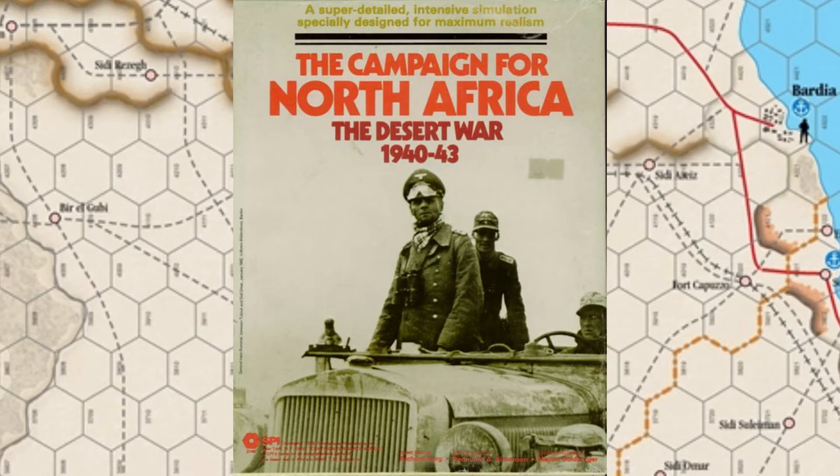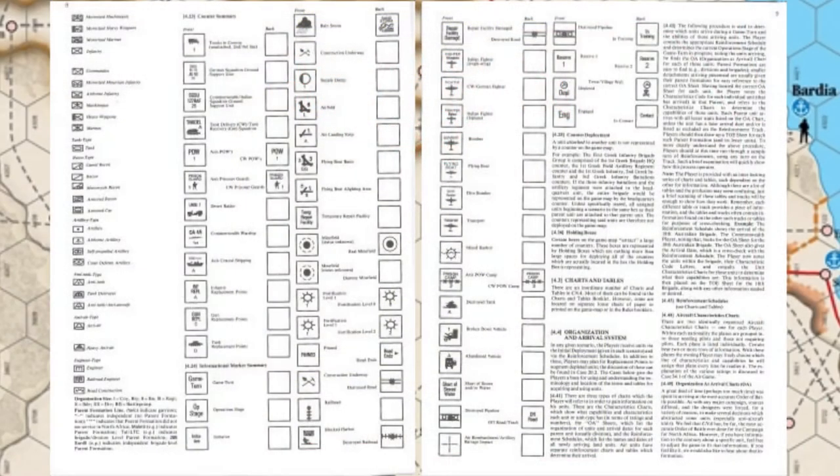Wikipedia calls the Campaign for North Africa an exceptionally detailed military simulation game — understatement of the century. You might as well join the army instead of playing that game if you want a realistic war simulation. The game has 1800 pieces, it usually takes upward of 1200 hours or 50 days straight to complete, and each turn takes 10 hours on average to finish.